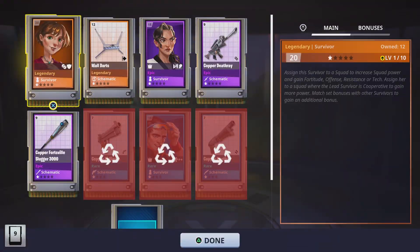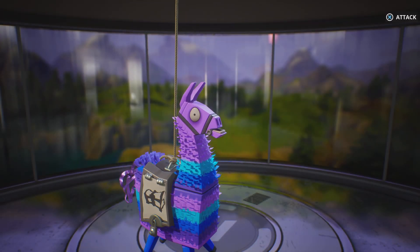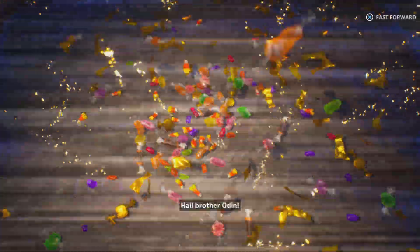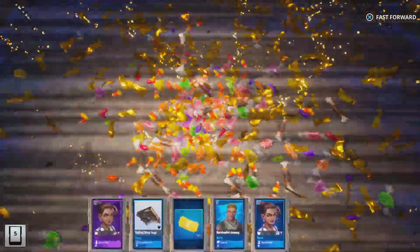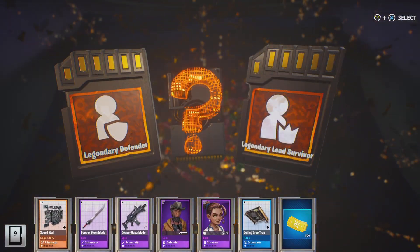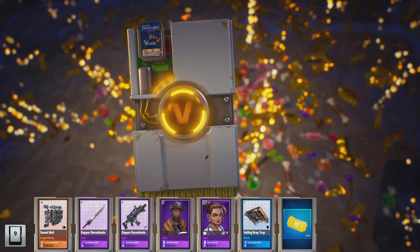These legendary survivors might be good. Dark Trap — always good. We're on to our last Trollstache llama. Most of these blue guys are gonna be recycled because they're just not necessary for me — maybe for you guys. Sound wall. I'll do loot survivor, just because I don't really use defenders that much.